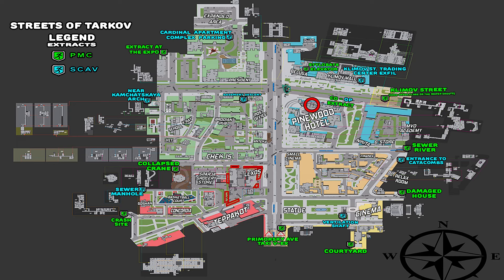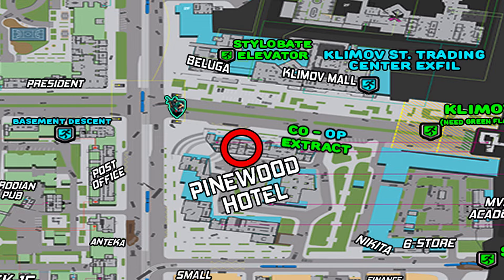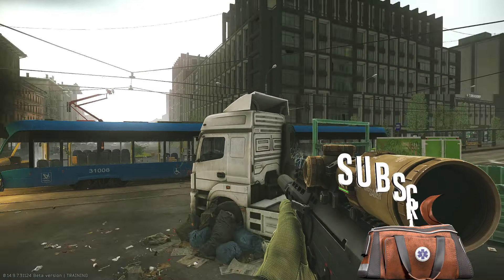Here's a map of Streets, and where we do have to go for this task is the second floor of the Pinewood Hotel. My PMC will be starting on Klimov Street in between Pinewood and the Beluga Restaurant. I am at the Klimov Street intersection, the Beluga Restaurant is right here, and further down to my right is where the Klimov Shopping Mall is.